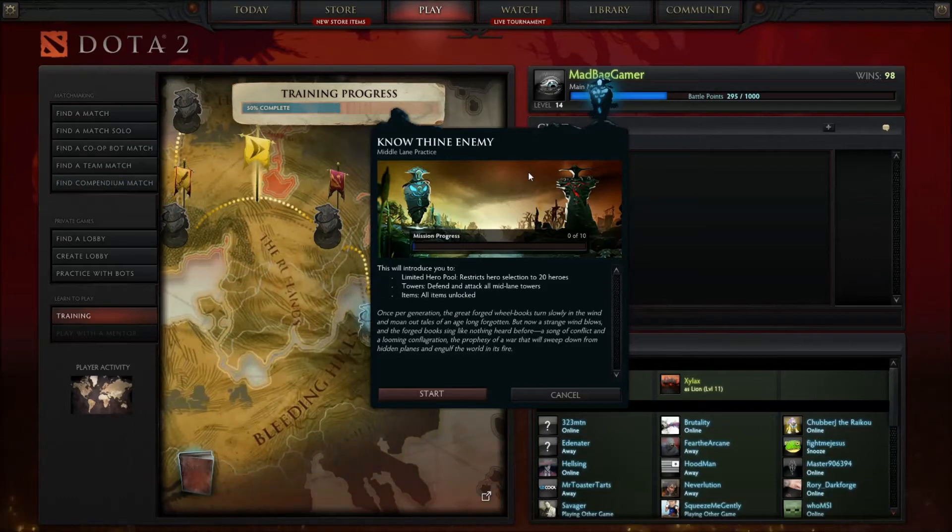Towers — defend and attack all mid lane towers. I assume that means tier 2, tier 3, maybe even tier 4, the ancient itself. This might end up being quite a long tutorial slash video. And items — all items are unlocked.